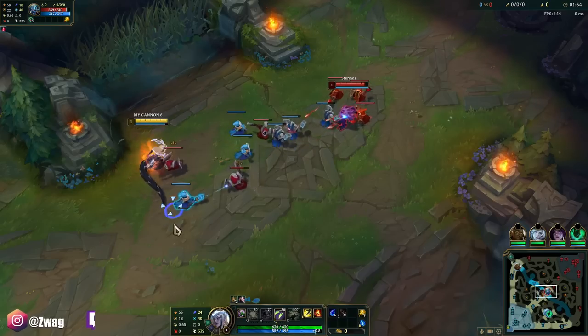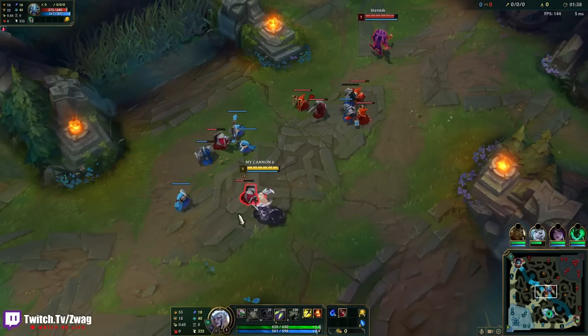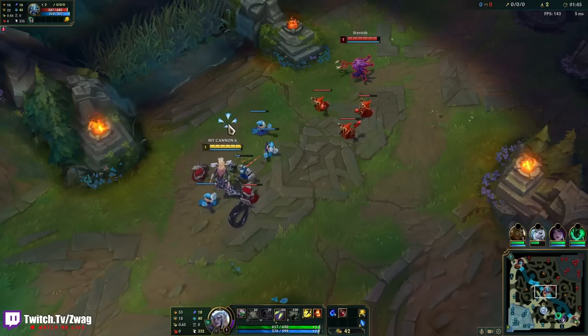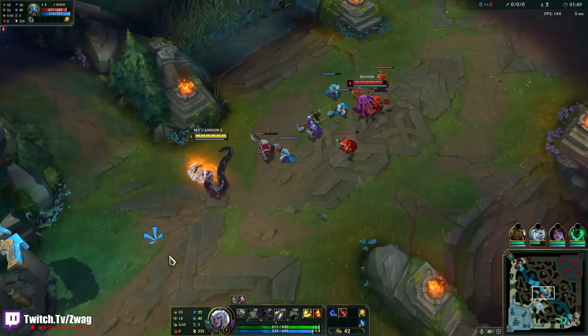I'm going to E him just for stacking up the Tear, but I don't want to use too many E's on the enemy when I don't have the poison because it doesn't really do any damage — it's just for stacking the Tear. We already have 15 stacks with 2 E's on him.